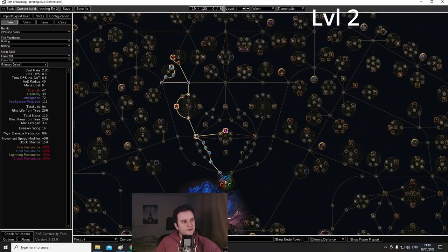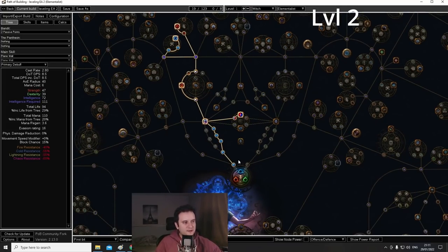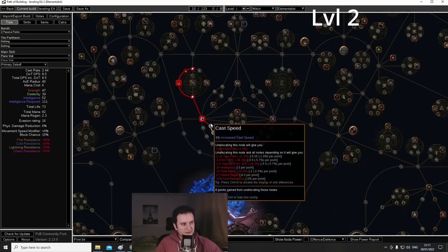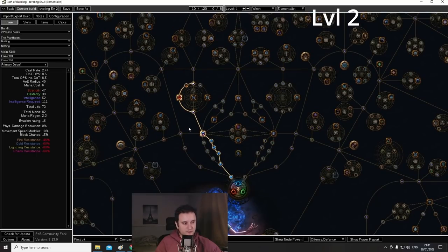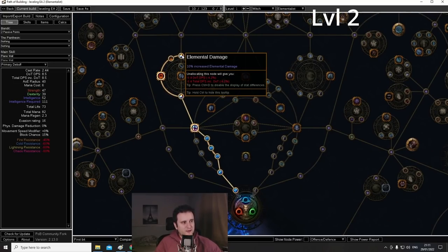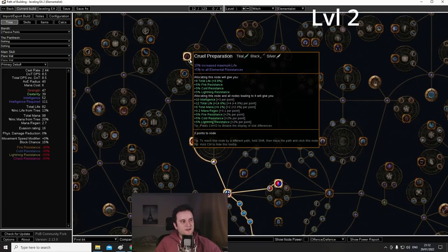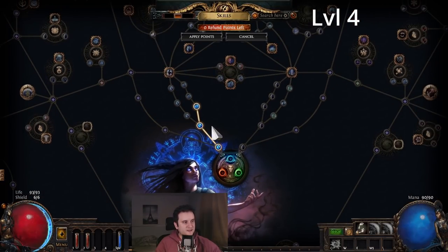We now reach level 4. If we look at the POB, this is the first setup, which will basically be until level 18 somewhere in act 2. During act 1 you'll probably be around level 13. You can see from this start we have a lot of front-loaded damage, which will make it very easy to level. We will need that because there's going to be a dry period. Once you're here, take Heart and Soul — these two points are too good, especially since mana can be an issue. Then go for Mental Rapidity and take Cruel Preparations.